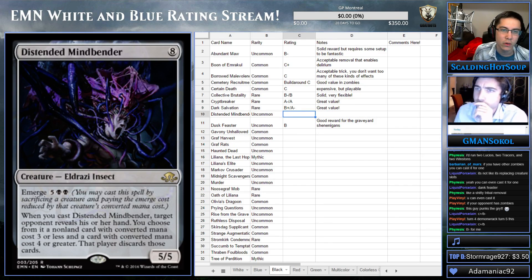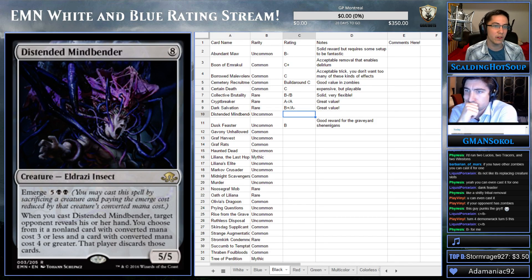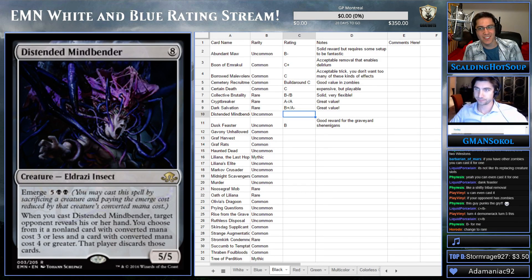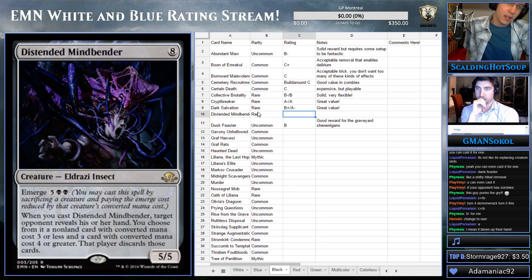Distended Mindbender is eight mana for a 5/5, but it has Emerge for five, black, black. When you cast it, target opponent reveals their hand — you choose a non-land card with converted mana cost three or less and a card with converted mana cost four or greater, and that player discards those cards. It's absurd. This format seems a little bomby to me. A 5/5 is a really good body, and it takes whatever they have — it doesn't matter how expensive it is.